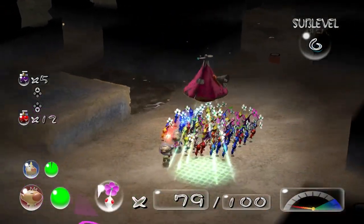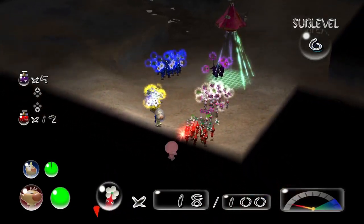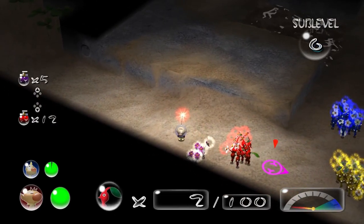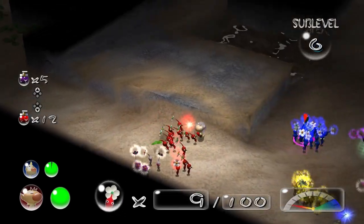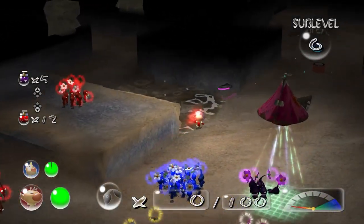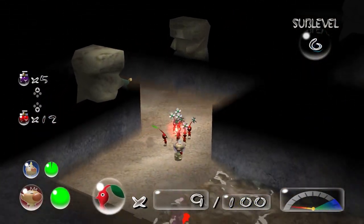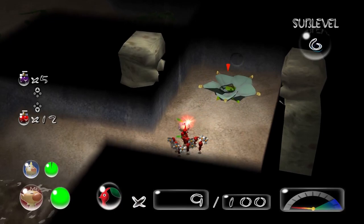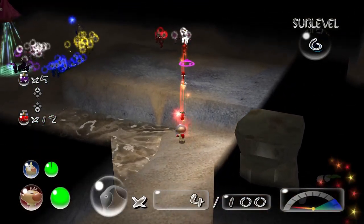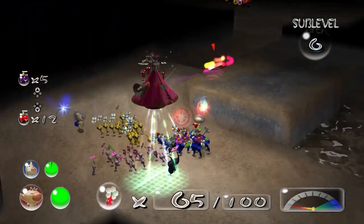What I'll do first is whistle some reds — just some of them, not all of them. Then I'm going to get them here. They're turning into white. And then we'll pluck these later. Missed a few Pikmin there — don't leave any Pikmin behind.